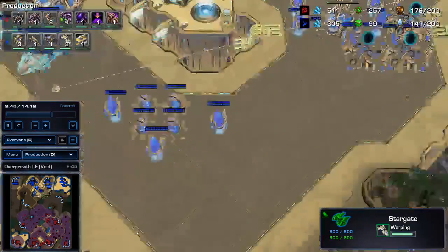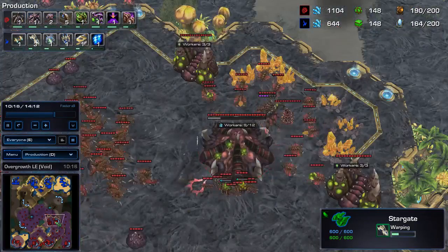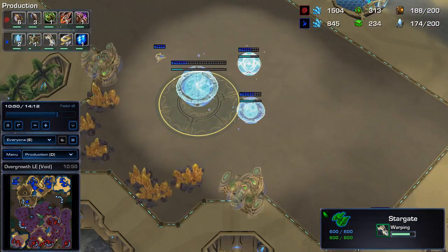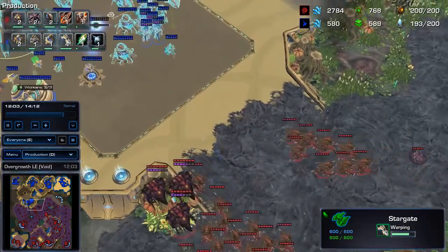If you're able to scout when the Protoss is starting to transition into carriers and defend any pressures decently well, you can produce a ton of drones and take two or three more bases. Carriers take a long time to produce and are not very good in low numbers. Most Protosses will build a ton of cannons and build up at least eight carriers before moving out. Some won't even move out until they're maxed out with storm, carriers, observers — the whole thing. So by scouting this, you're given the freedom to build up a strong economy and work on an upgrade lead.